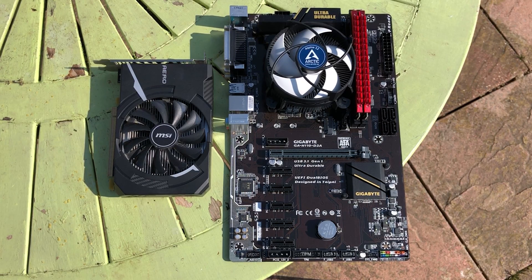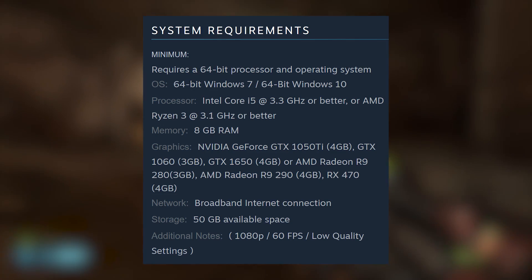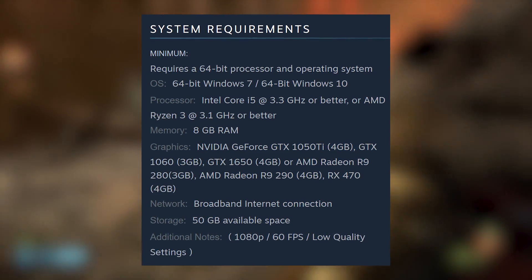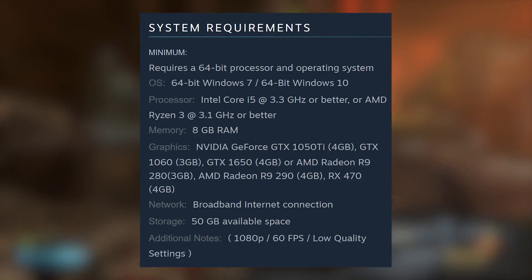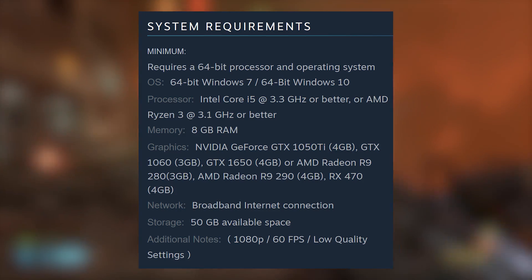That's where these components come in. For 60fps at 1080p on the low settings, the game asks for a 3.3GHz i5 — I'm thinking a 2500K — or a 3.1GHz Ryzen 3, I'm thinking Ryzen 3 1200. Both are quad cores.